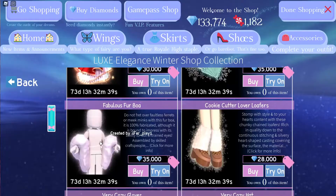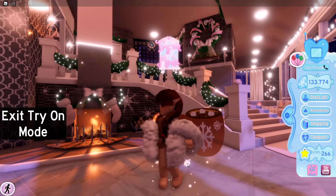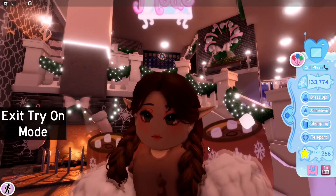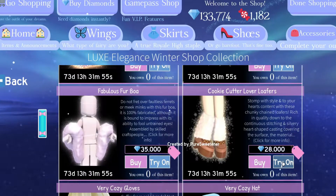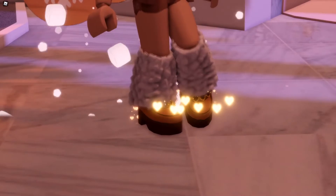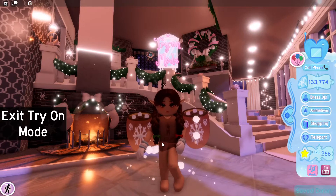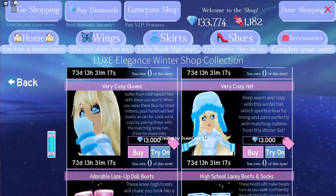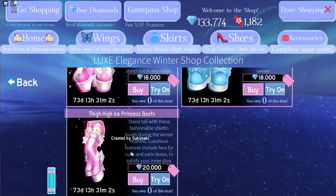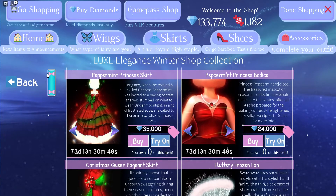We also have the Fluttery Frozen Fan — I love that too, it's actually moving! Then there's this fancy piece that feels like what really rich people would wear. I also realized I have Elf mode on instead of Human, which looks very scary. We have the Cookie Cutter Lover Loafers with glowing golden hearts and fur around the top — so cute. There are very cozy gloves and a hat too. We also have these boots which are now only 20,000 diamonds, which is a pretty good price.